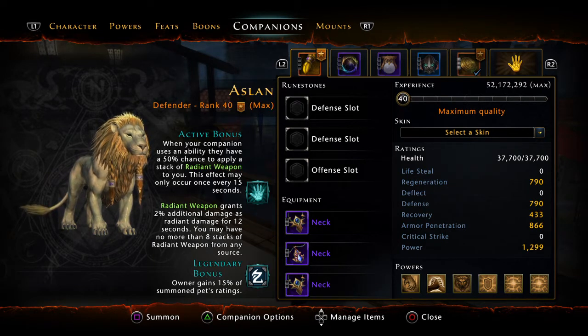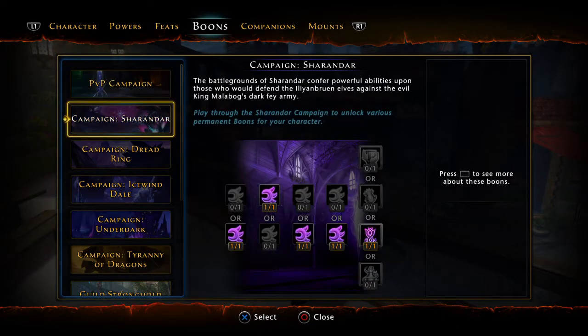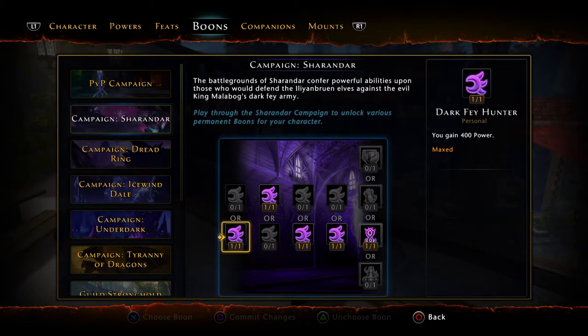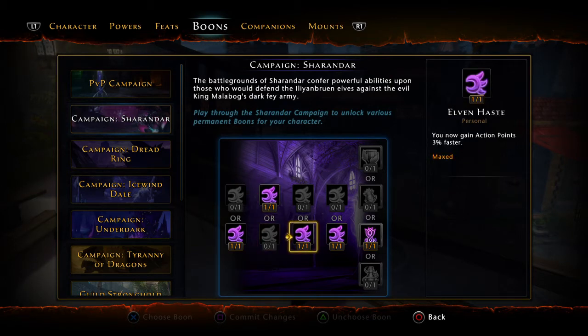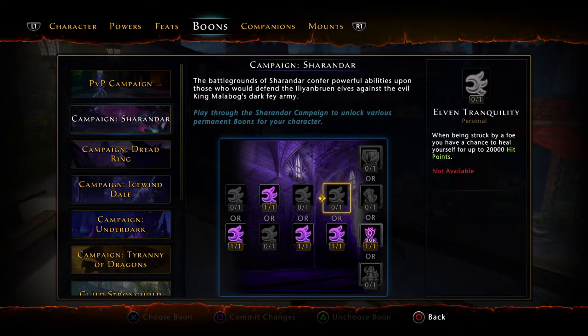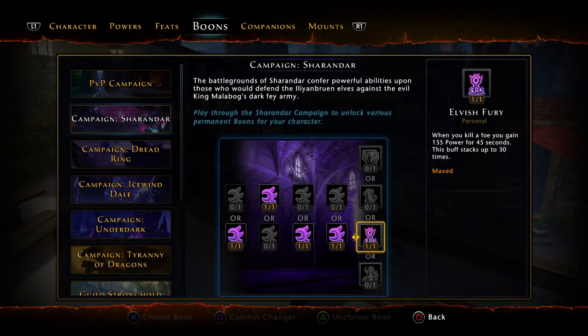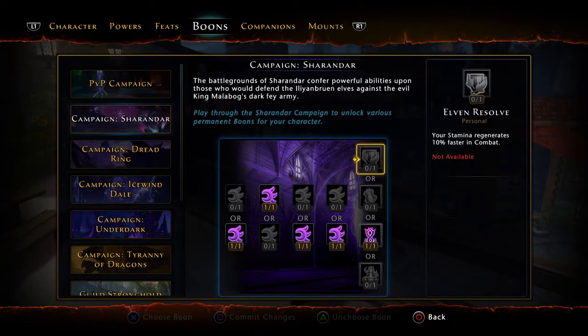Now let's go into the boons. I don't have any PvP campaign boons. First, from the Dark Fey Hunter campaign: 400 power instead of defense, 400 deflect instead of crit, action points instead of HP, and 'Striking Foe' which has a chance to deal 20,000 arcane damage. Your health won't drop very quickly with this build. Then when you kill a foe, you gain 135 power for 45 seconds, stacking up to 30 times.